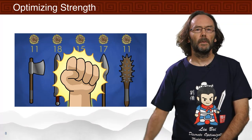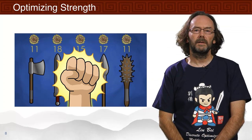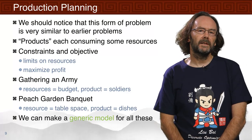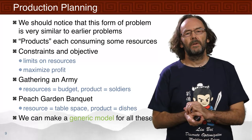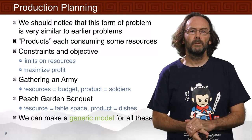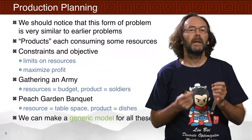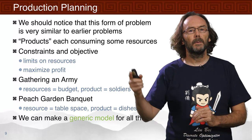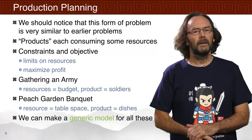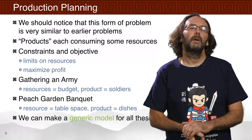What we're trying to do is optimize the strength of all the weapons we build together. We sum up for each weapon how much its strength is, giving us the strongest possible army. This problem looks very similar to earlier problems: we have products which are the weapons, each consuming some amount of resources, with constraints that we can't use more of a resource than we have, and an objective to maximize something — here we're maximizing strength rather than profit.